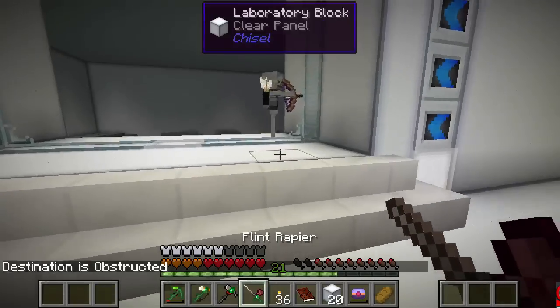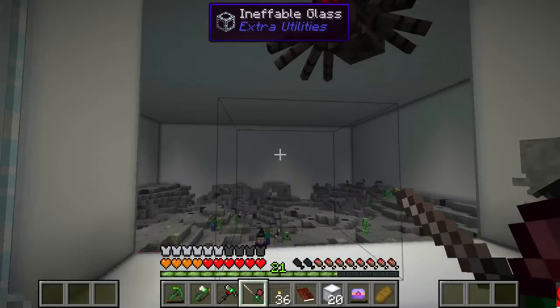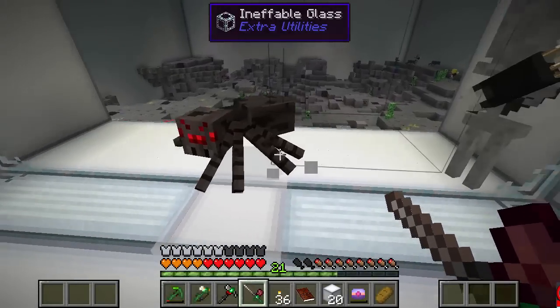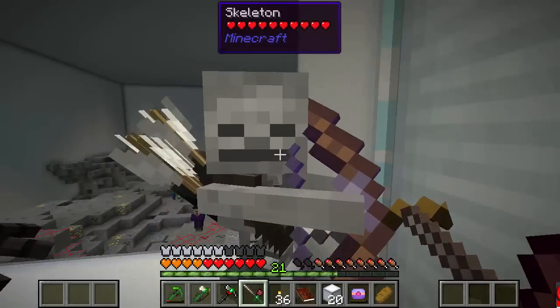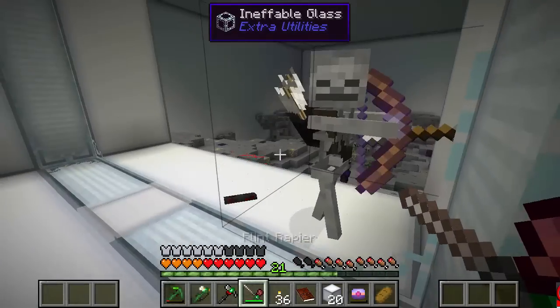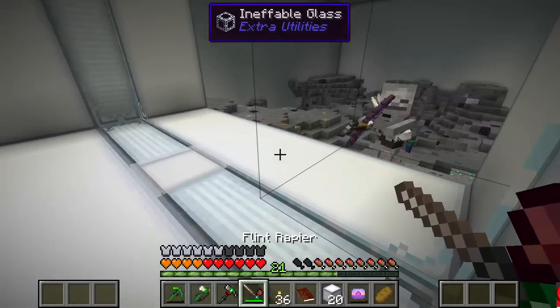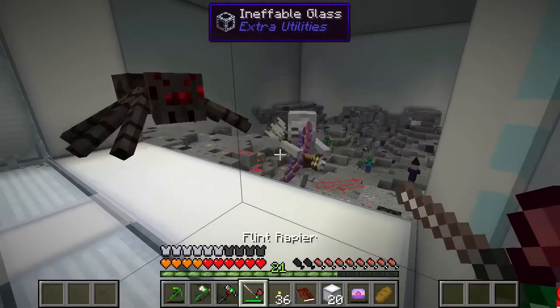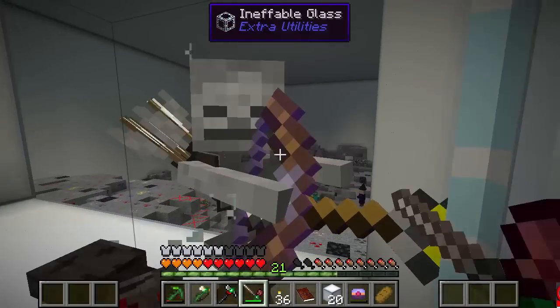Mobs, as I talked about before, cannot get through the ineffable glass — so you see they're just going to build up here. This kind of creates a problem because you're gonna get a wall of mobs here after a while. Easiest way to do it is just kind of peek through and hit them — just let your weapon go through. Doesn't quite work on the spiders because they melee, but on the ranged attackers where they've got to draw their bow a little bit before they can hit you, it works great.